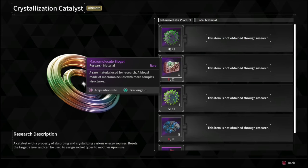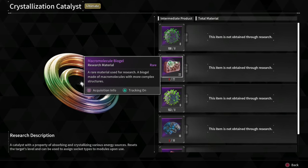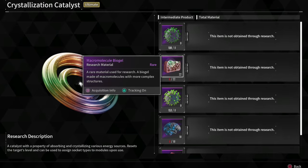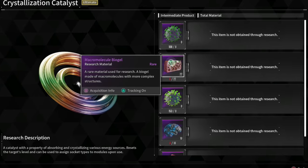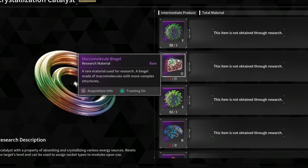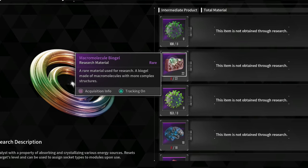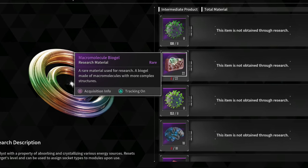The next item you'll need is biogel, and this is one you're going to need to get more often — you're not really going to stockpile these. As you can see I don't even have any right now, and every time I want to craft a catalyst I have to go out of my way to get some more.